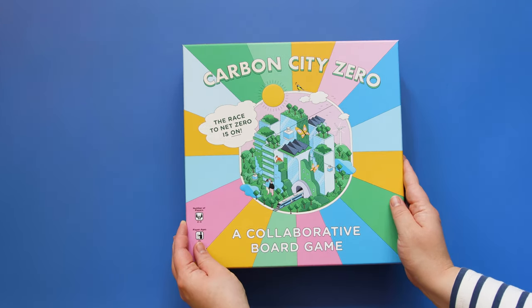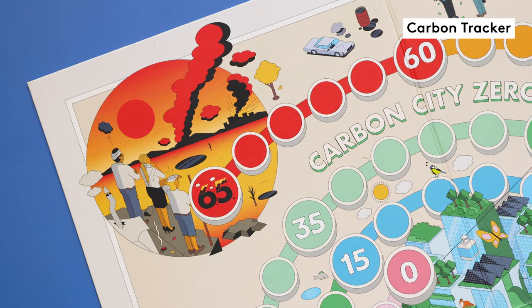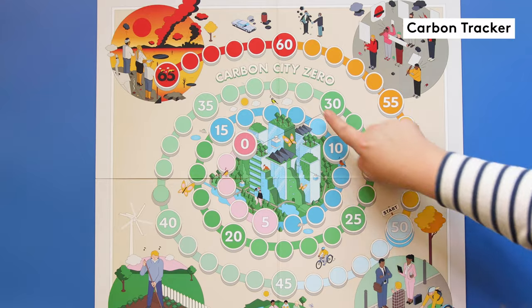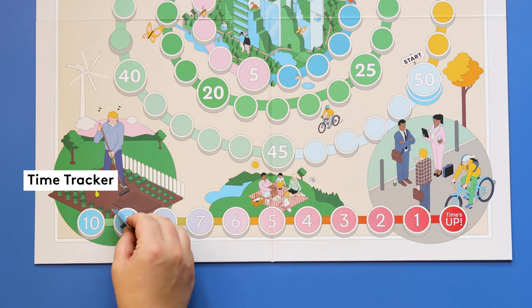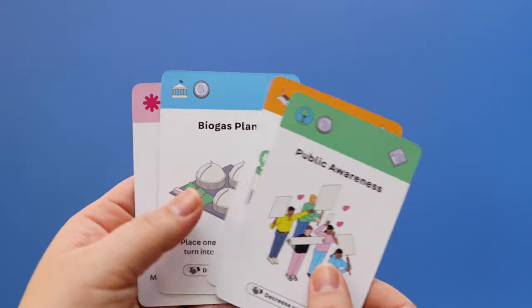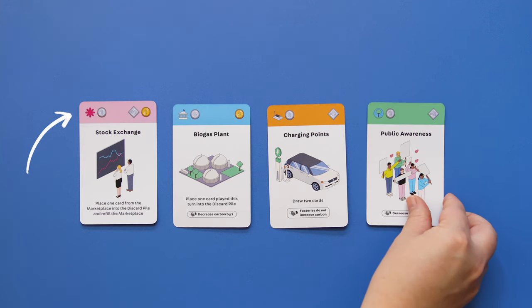Before we get to the gameplay, let's have a look at the board, cards and setup. The game board has a carbon tracker that goes from 65 down to zero. At the bottom of the game board you'll find the time tracker, which will count down to zero. During the game you'll use cards that belong to different sectors. You can find the sector in the top left corner of each card.